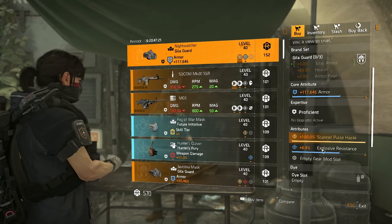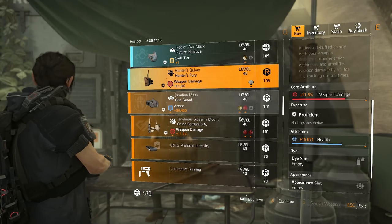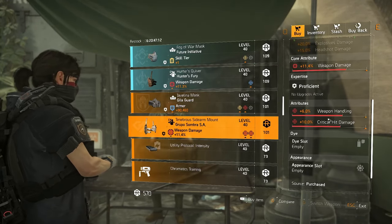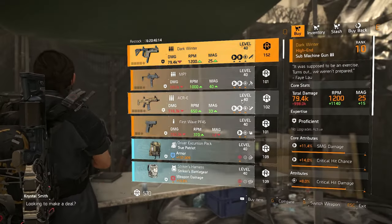DZ East has got a Night Watch if you want one, but it's got explosive resistance on so not the greatest — maybe if you're changing that it would be okay. There's a Future Initiative mask, a Hunter's Fury holster, and there is a Grupo holster here with pretty good rolls — crit damage, could be crit chance/crit damage. This would be good, pick it up if you haven't got one.